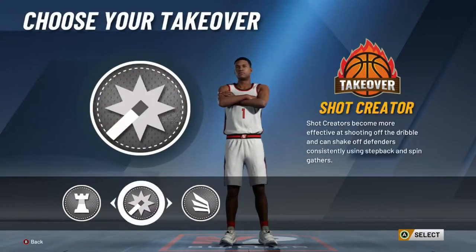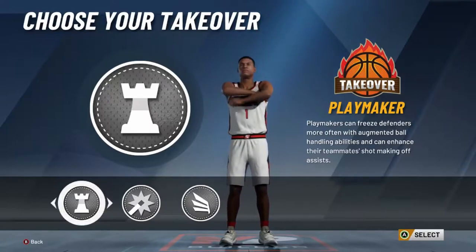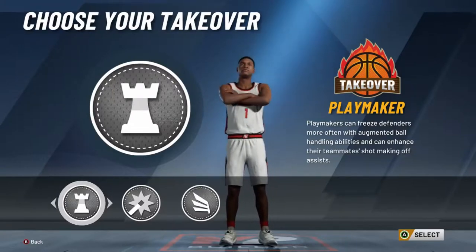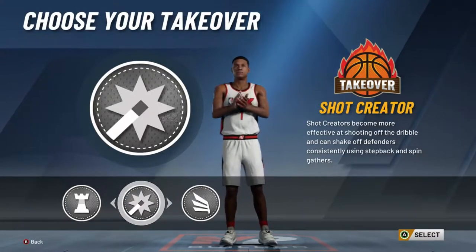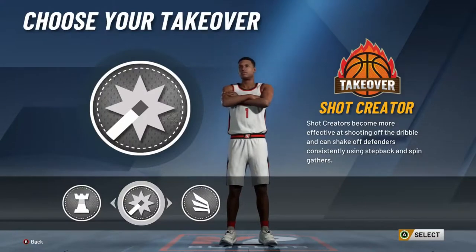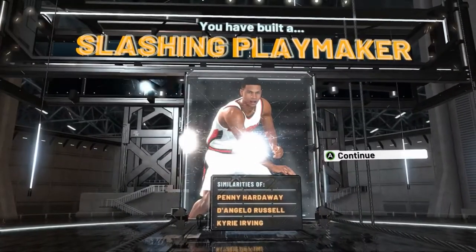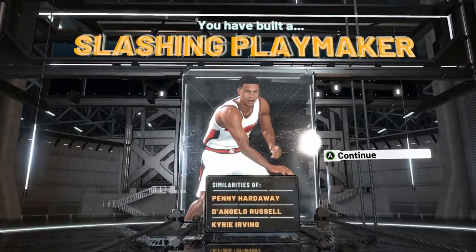Now you can choose slashing, shot creating, or playmaking. With playmaking you'll be able to break more ankles. It's really between shot creating and playmaking for me — you'll be a better scorer with shot creating, a better dribbler with playmaking. If you're a clip guy and you want a lot of clips for a mixtape and want to make people fall, go with playmaking. If you want to just be a better scorer all around and you don't really care about clips, go shot creating. Just for the video we'll go shot creating. Slashing playmaking — Penny Hardaway again, D'Angelo Russell and Kyrie — it says slashing playmaker, but I can really do whatever I feel like: shoot, dribble, and go to the paint. It's an all-around build.